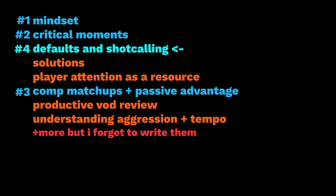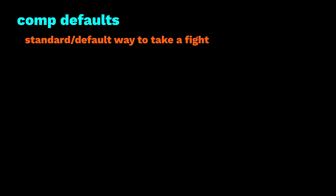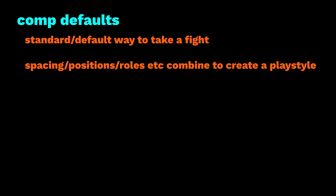On to part four of the series, this one's on comp defaults — something that's a crucial part of shotcalling as well as time-efficient improvement. If there's anything on the list you'd like to see next or you have ideas to add, just let me know. Comp defaults are a pretty simple concept: they're basically the default or standard way a team comp wants to take a fight. That default playstyle gives us a rough guideline to the structure of fights in terms of rotations, cooldown cycles, and how each hero wants to coordinate with the rest of their team.